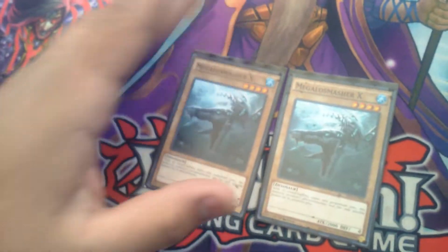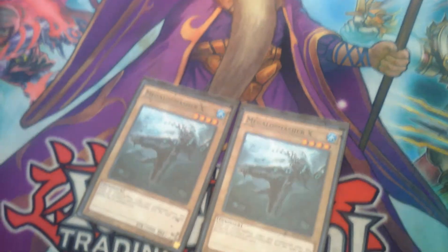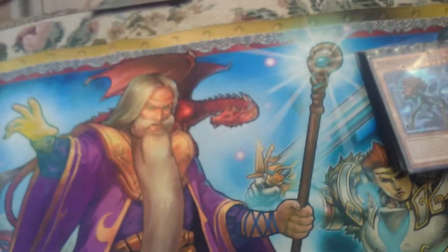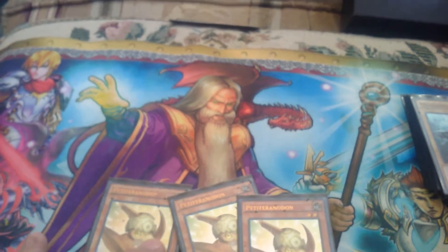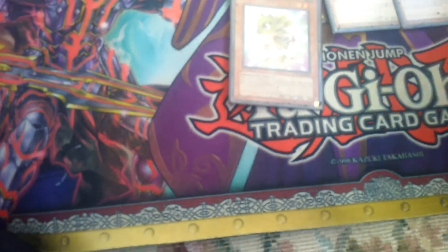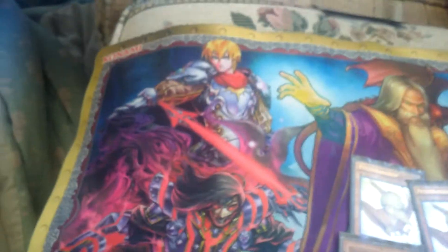We got two of Megalosmasher — partially for Barthastos, partially for the Trishula, partially for combos with Lost World. And he's a beater, so that also helps. And for the babies, three of Petty Pteranodon, three of Baby Sarasaurus, and for Trishula we got the one of Draconreborn. Baby Sarasaurus and Petty Pteranodon, when they're destroyed, summon more dinos.